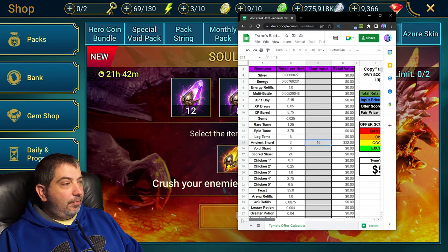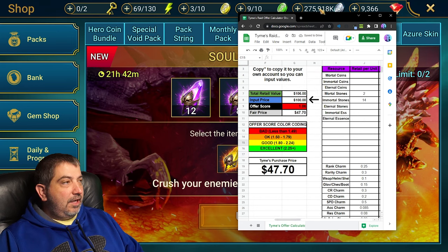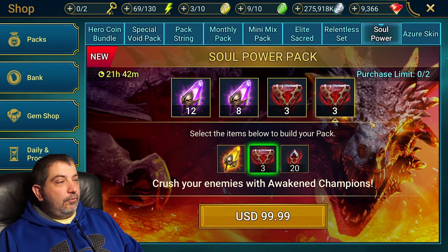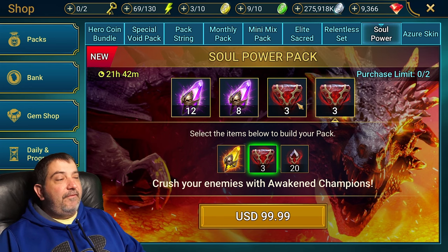The fourth box is again immortal and mortal stones, but this time they also offer a sacred shard. Clearing out the ancient shard and adding in the sacred shard, that's only a 24 retail value. So once again, immortal stones is our best option here.